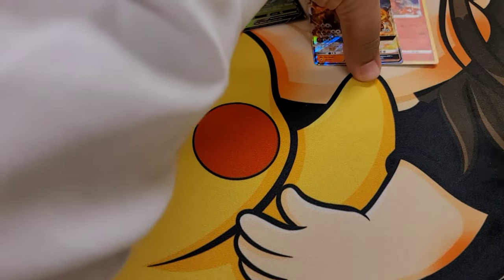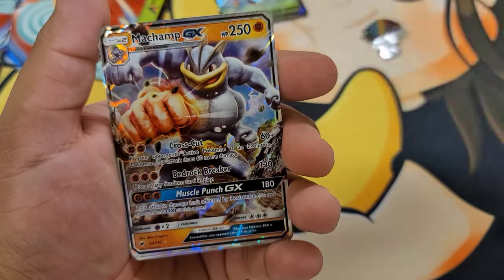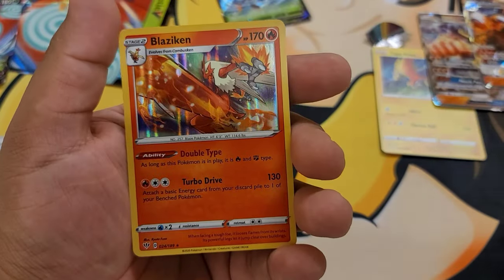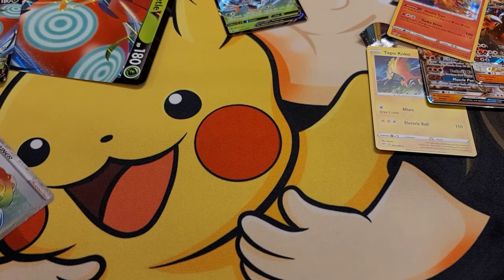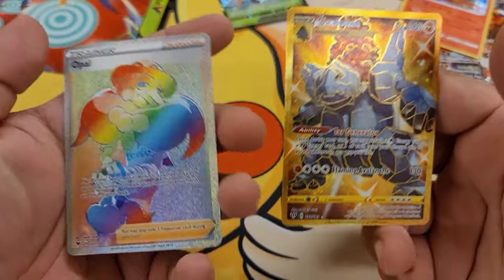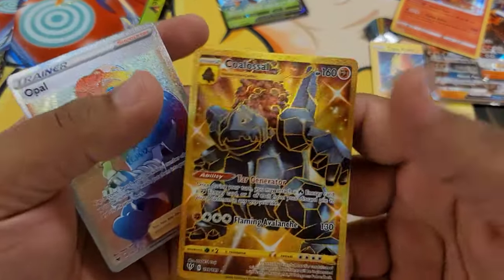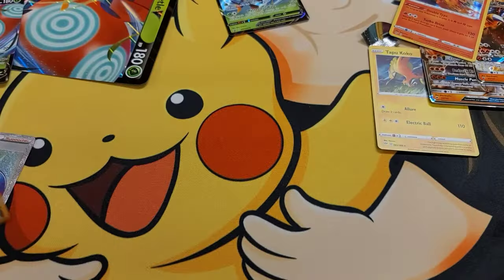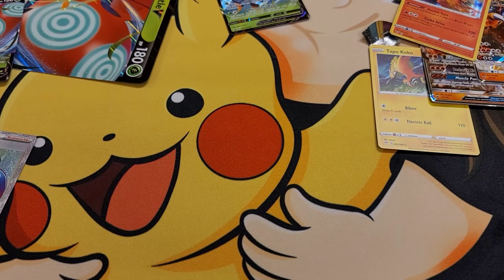I'm going to show you all the holos we did get. Starting off with a holo Tapu Koko, Machamp GX, Charizard GX, Blaziken holo. And then our two beautiful, gorgeous secret rare cards — our Opal, Opal the grandma, still a baddie though — and then our shiny secret rare Colossal. That's going to be it for me today, boys and girls. I'll see you on the next one. Bye!